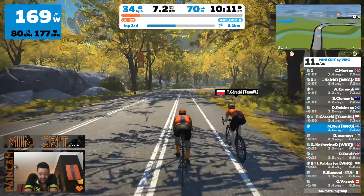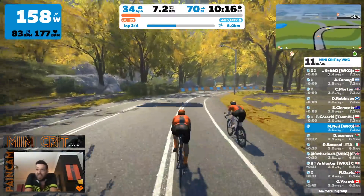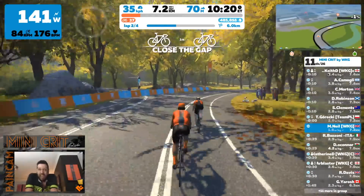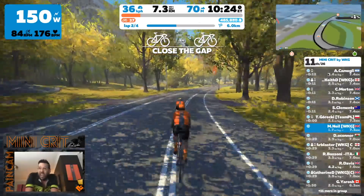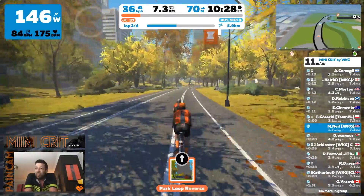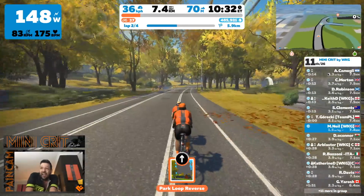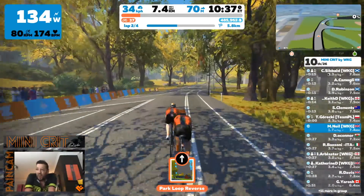The front bunch have gone. We got split up amongst the Ds as we came past them. I sort of lost concentration a bit and haven't got the power to chase that back. It's a big bunch with Key, Kamogli, Morton, Robinson and Clements all putting out really good power. I'm going to stay here with Garecki for the time being.